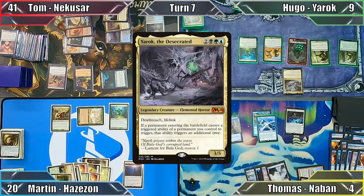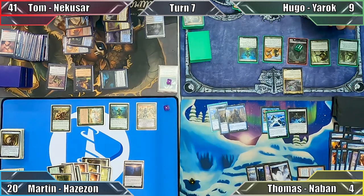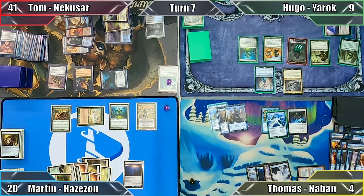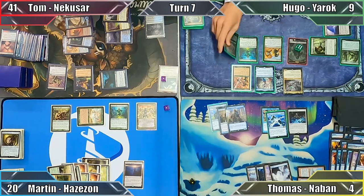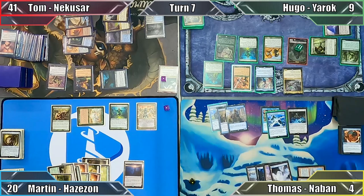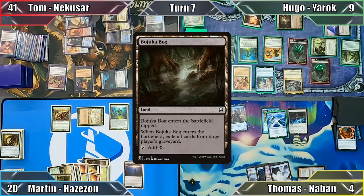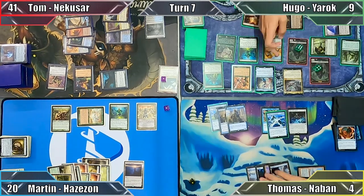In his turn, Hugo recasts his Commander and then plays Temple of the False God. Field of the Dead triggers twice thanks to Yarrick, creating 2 Zombies. Hugo casts Thassa, Deep-Dwelling — which sadly doesn't trigger Wild Pear as she doesn't enter as a creature. He taps out to cast Wood Elves, getting 2 triggers from the ETB and Wild Pear, searching his library for Elvish Rejuvenator and Boreal Druid and putting both onto the battlefield, though he fails to find a Forest for the Wood Elves. Hugo resolves 2 Rejuvenator ETBs, putting Terramorphic Expanse and Bojuka Bog into play, exiling Tom's graveyard with the Bog's trigger, creating 4 Zombies, and moves to his end step.